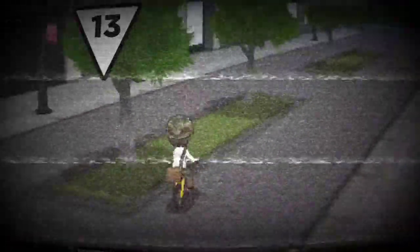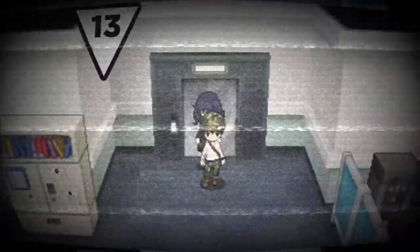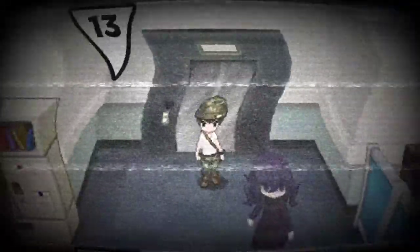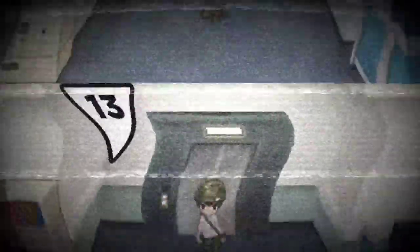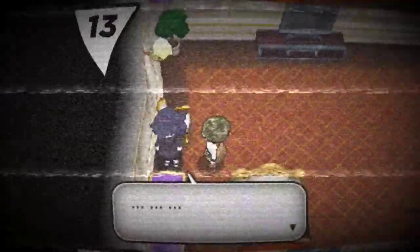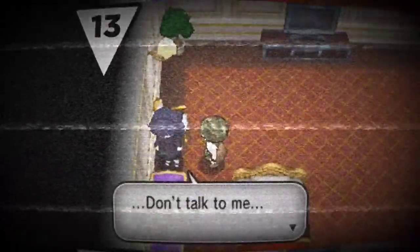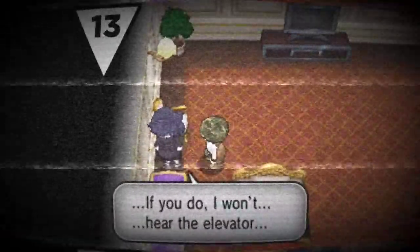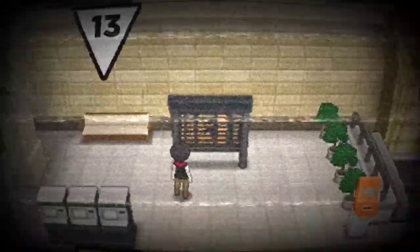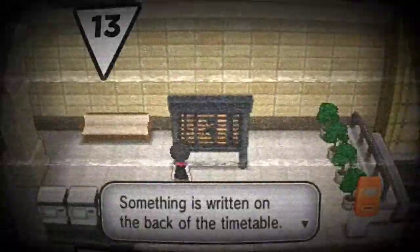Number 13: Pokemon X and Y. If you go to Luminos City and visit one specific building, you can encounter the only real ghost in the Pokeverse. By going to the second floor, there's a cut scene where a girl suddenly appears behind your character. Your character just stands there, frozen in fear, and she says, 'No, you're not the right one,' and disappears. If you go to the fourth floor, you'll see a girl that looks just like her. And if you talk to her, she'll tell you to be quiet because she can hear the elevator. That's pretty spooky.